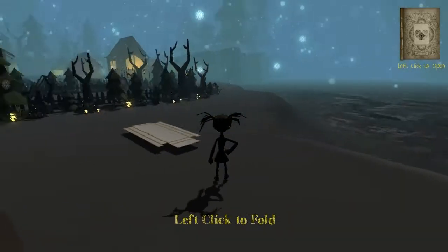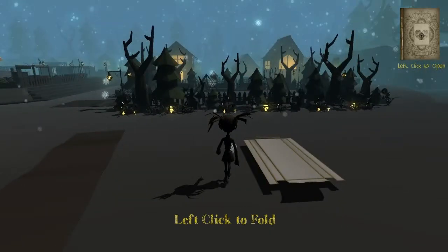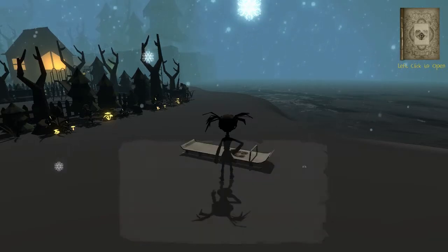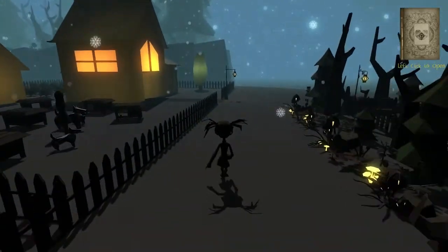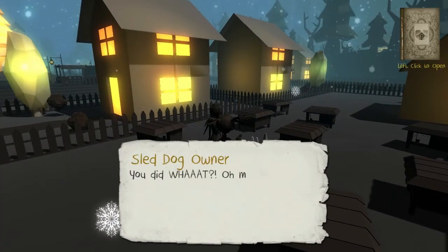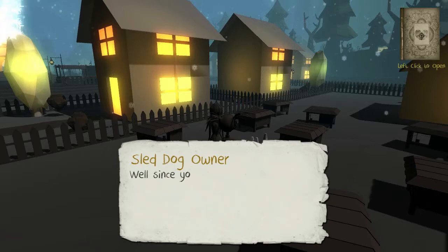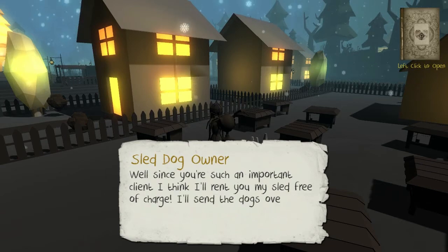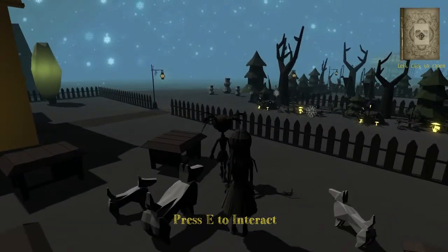Oh, why is this glowing? E to interact. Left click to fold. Oh, that's so cool — I can fold it up! I'll need some dogs to pull the sled now. How did I do that? That's so cool — I can actually fold things up like it's paper. We are in a paper world after all, so I guess that's going to be the case. You did what? Oh my, you really are who the mayor said you were. Since you're such an important client, I'll rent you my sled free of charge. I'll send the dogs over straight away — they should be ready to set off as soon as you want to.